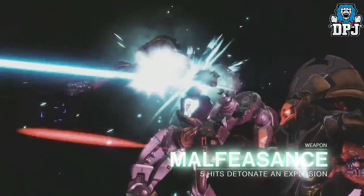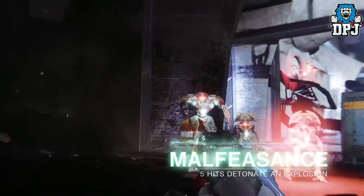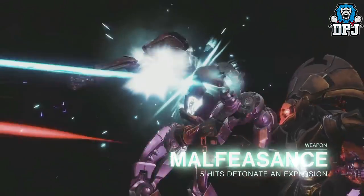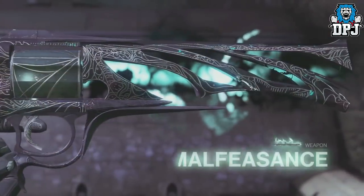Next up we have what everyone thought was either the Fawn or a relation to it — it still could be a relation. It's called the Malfeasance, I believe, and it's an exotic hand cannon. What this does is: five hits detonate an explosion. Looks and sounds super cool and I cannot wait to start grinding for this.